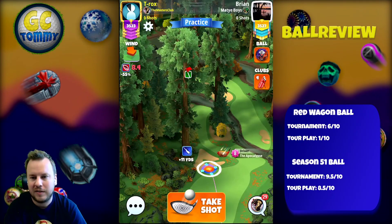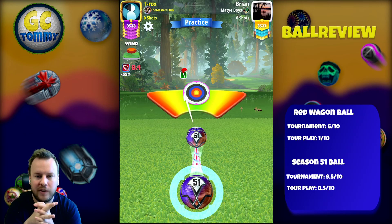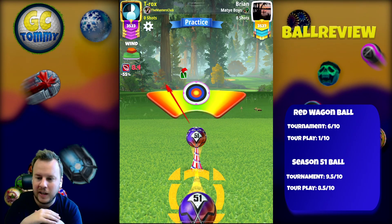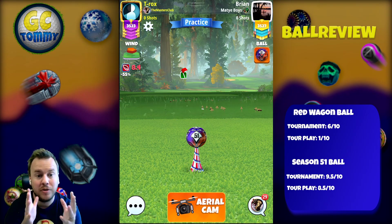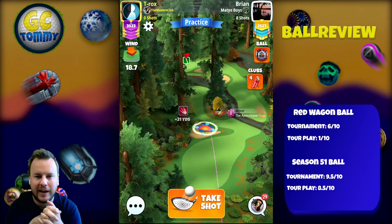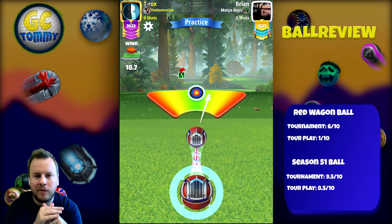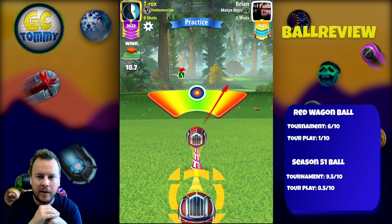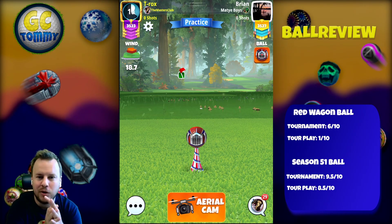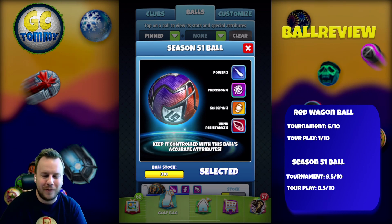Let's take a look at the needle speed in action. Both balls are round and have a good needle speed. Make sure to subscribe at patreon.com/golfclashtommy — we provide guides for both free-to-play balls and paid balls. You can see both balls are round with good needle speed. This is probably one of the better bundles we've had in this game, especially the Season 51 Ball. The Red Wagon Ball is not bad either — definitely useful in certain situations. Let me know what you think in the comments. Thank you so much and good luck in your Golf Clash game!